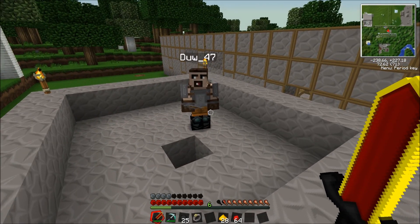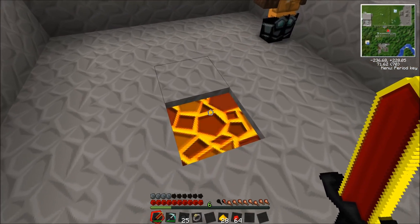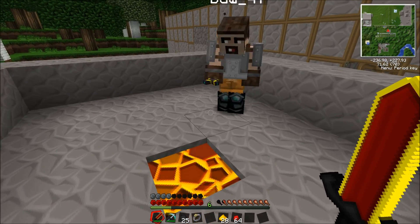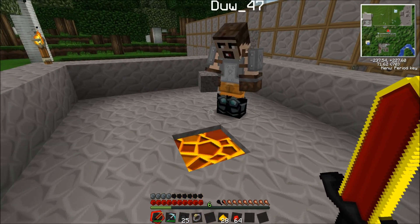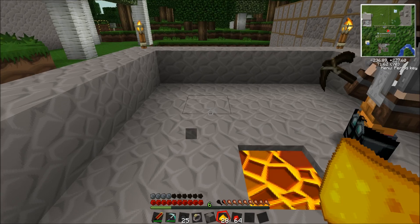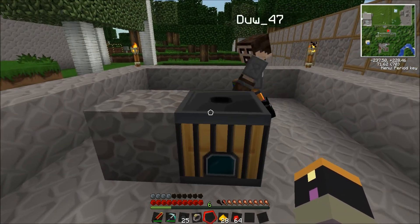What you're going to need is a bucket of lava, and you're going to put that under there, like that. Then what we're going to do is put a block there. And then you put your thermal pile right over the top of the lava.